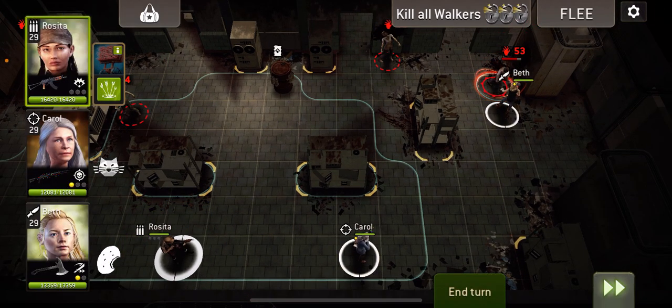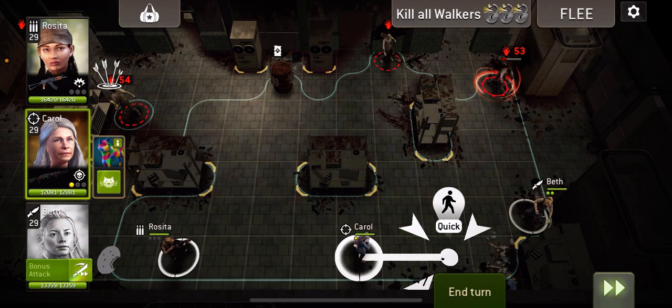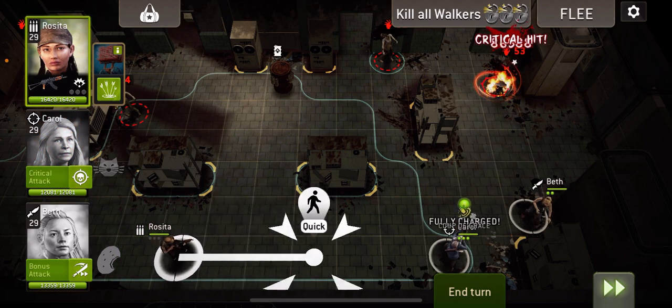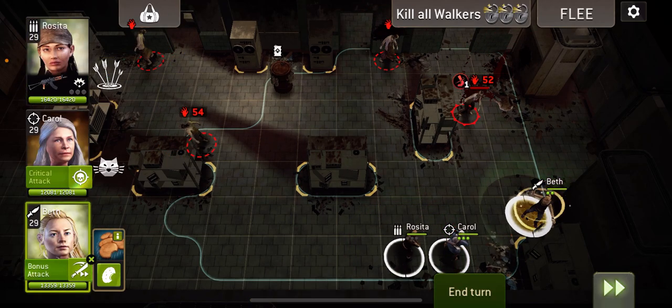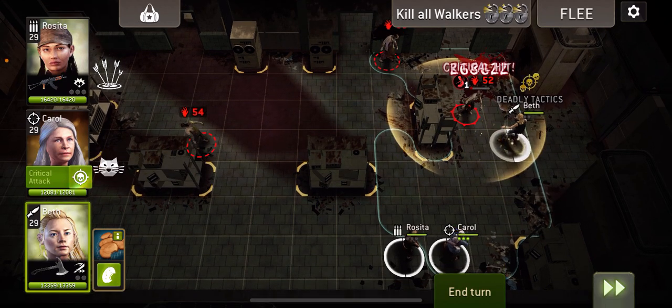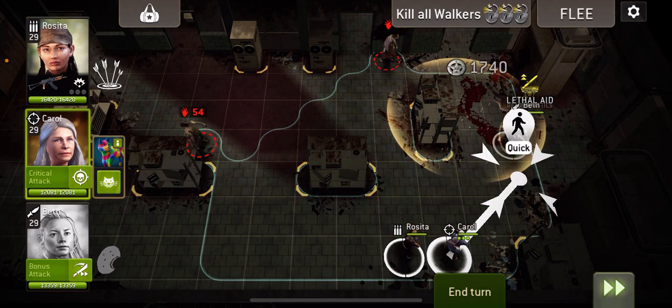Excellent, so we've got one charge point, and hopefully hit it again to get another. We can move out of the way and kill it with Carol. Excellent. And let's get these circles started, so we're going to move up, use a charge attack, kill and get charged. Nice.